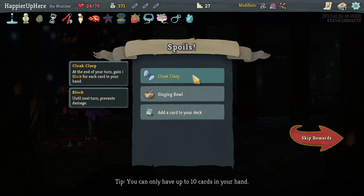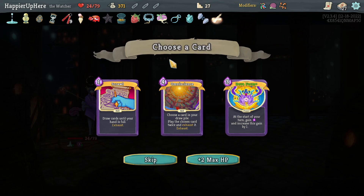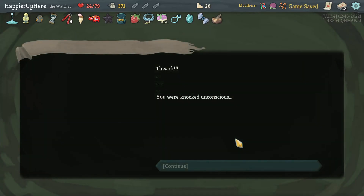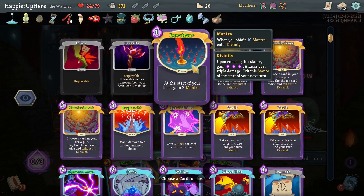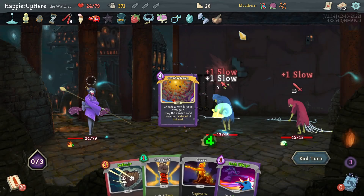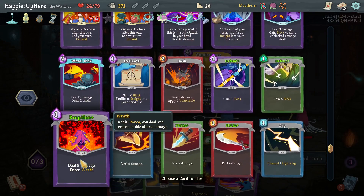Got Cloak Clasp: at end of your turn gain 1 block for each card in hand. Also Shining Light: when adding cards into your deck give me a ratio of max 3 by 2 instead. Collector bonus on Omniscience — beautiful! Then a great event where I can get two relics out of it. Starting with Omniscience: let me play all three.